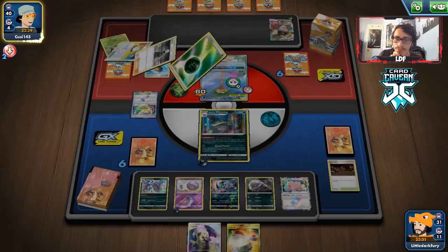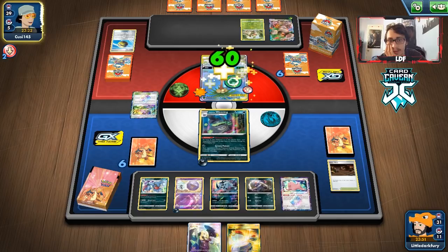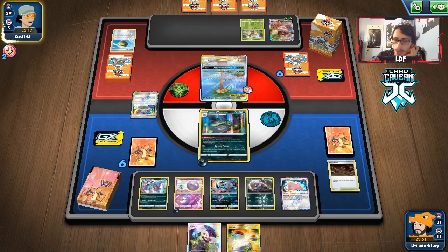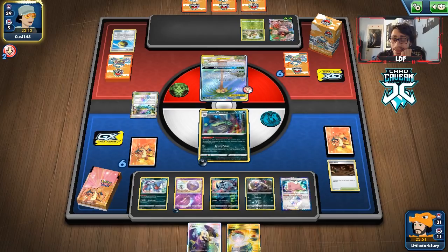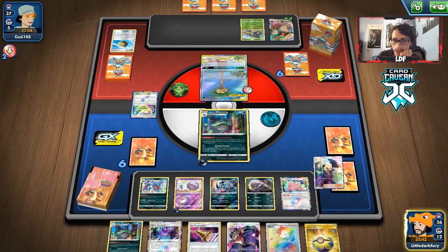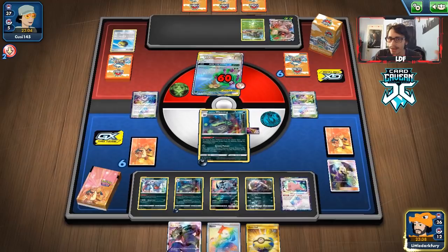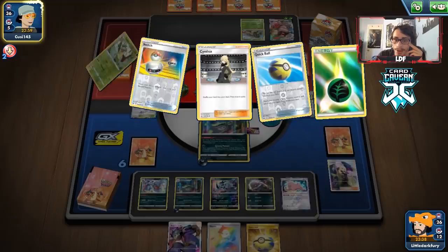Once they find Boss's Orders, they can boss out the Galarian Wheezing, which is really bad. Without a counter stadium, things get rough. I'm looking for counter stadium and Ear Ringing Bell. Once we get rid of Life Forest, we don't have to see it again. Cynthia — come on! We got the counter stadium! And we also got another Wheezing and the Ear Ringing Bell — pretty good stuff. Life Forest is gone forever.